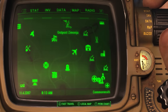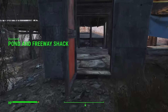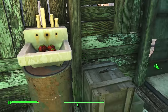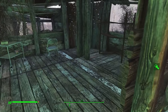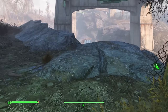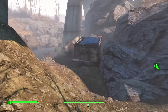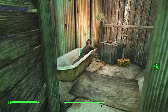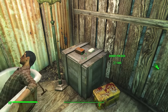Underneath the freeway west of Oberland Station is a little shack. Someone was clearly trying to make a bit of a living in this hellscape — there are some tatoes in the sink as well as some ammunition. Once you clear out the shack, be sure to head round to the back to find their outhouse with quite an ironic scene. Inside you can find the settler, dead with a day-tripper and several other chems nearby.